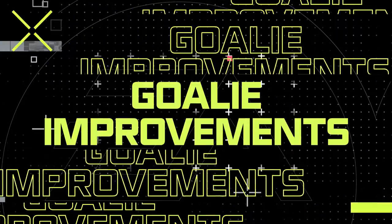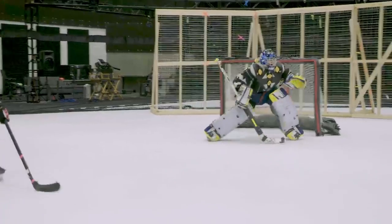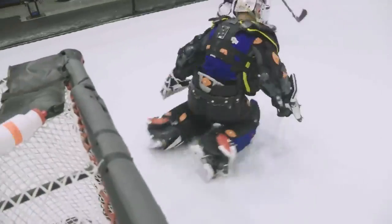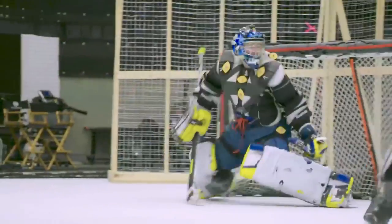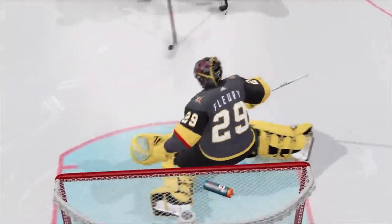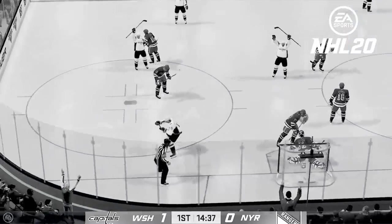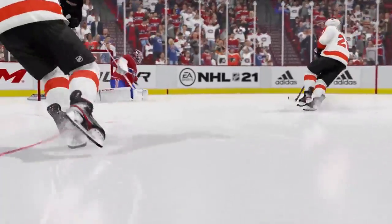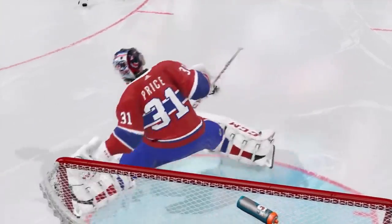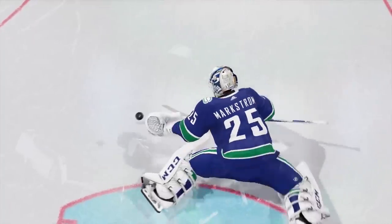We can't talk about trusting your teammates without covering the last line of defense — the goalies. In NHL 21, goalie locomotion is now separated into both upper and lower body, working seamlessly together to give the goalie incredible control and responsiveness in all situations when trying to move and track the puck at the same time. In NHL 20, if you committed one way, it was difficult to react in time to counter that momentum and make a save in the other direction. In NHL 21, our new tech allows for never-say-die moments where, if you've committed one way and react quickly enough, you can still reach back against your goalie's momentum and make that dramatic last-minute save that every goalie dreams about.